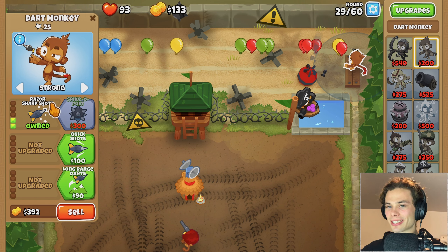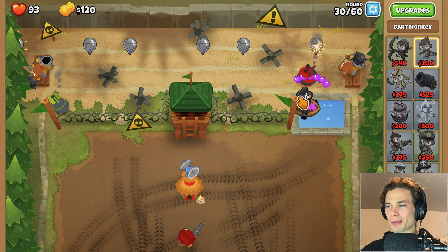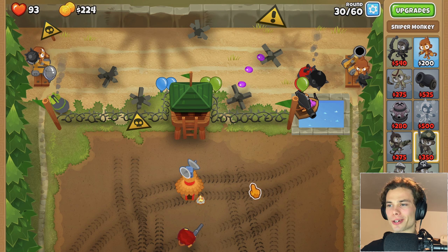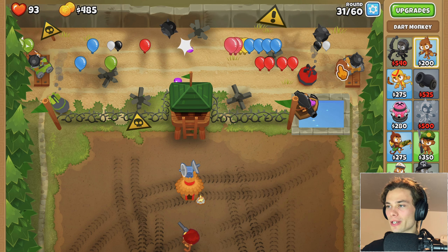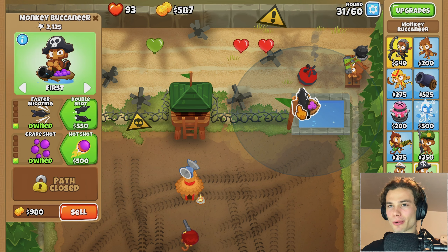Let me just quickly get this guy back and put him back onto last when I can. I just need to be getting some more things to be able to pop this lead. Hot shot perhaps. Actually, putting the sniper monkey onto strong would definitely help out. I can finally hear the pops actually happening instead of just the tink. Quick shots, just because why not? Now I'm a little bit more comfortable.